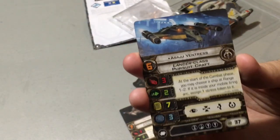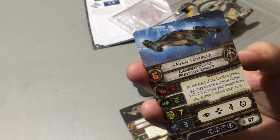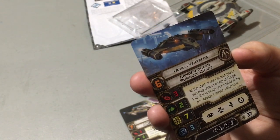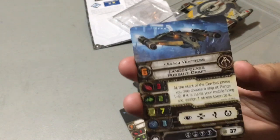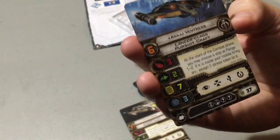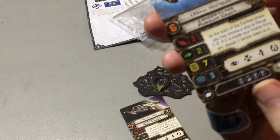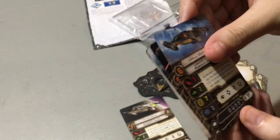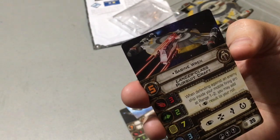Asajj Ventress — Clone Wars characters just keep on creeping into this game, or maybe she'll show up in Rebels Season 3. At the start of the combat phase, you may choose a ship at range 1 to 2. If it's inside your Mobile Firing Arc, assign a Stress token to it. That's going to be extremely useful because she's pilot skill 6, she has the EPT so she could go up to 8, and you're gonna have a pretty easy time assigning Stress. Also notice the Double Illicit on this ship — and Double Illicit is just great. There are so many combinations you're going to be able to come up with. This is the first ship to have Double Illicit, so that's very cool.